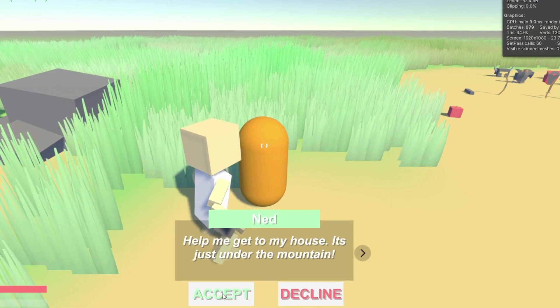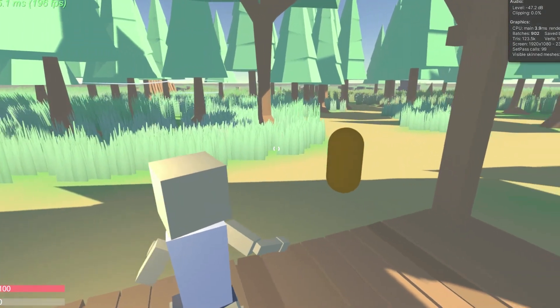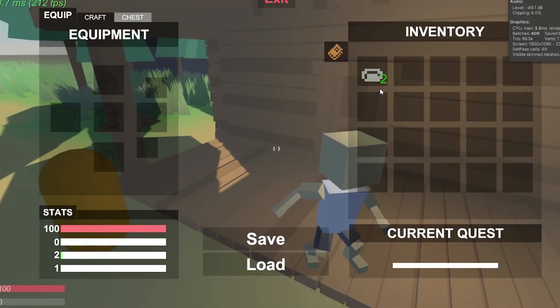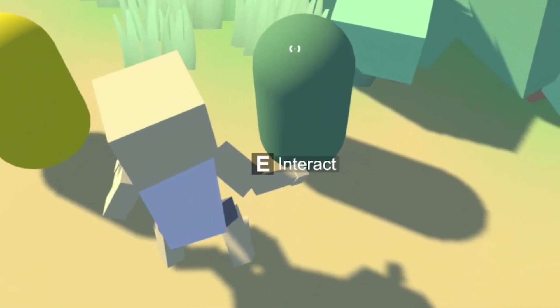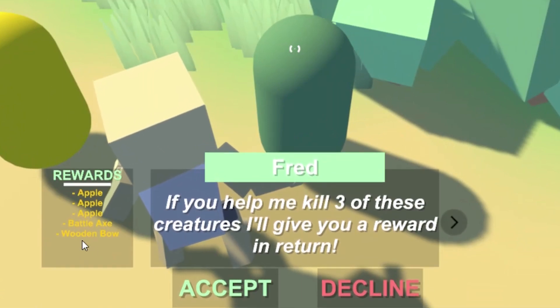There are currently three different types of quests: gather, escort, and kill. I could use the gather type for trading as well as delivery, so there's good reusability there. I also added a little reward list on the side to help you determine if you want to do that quest or not.